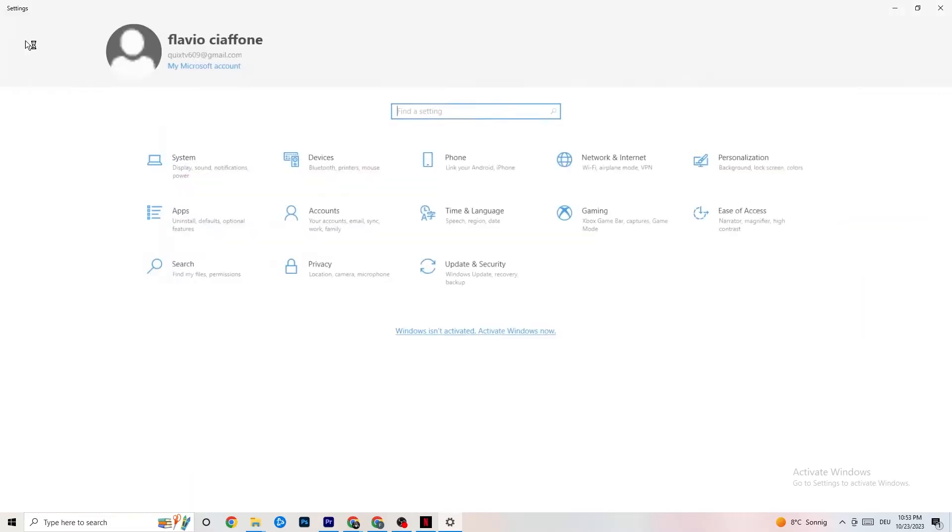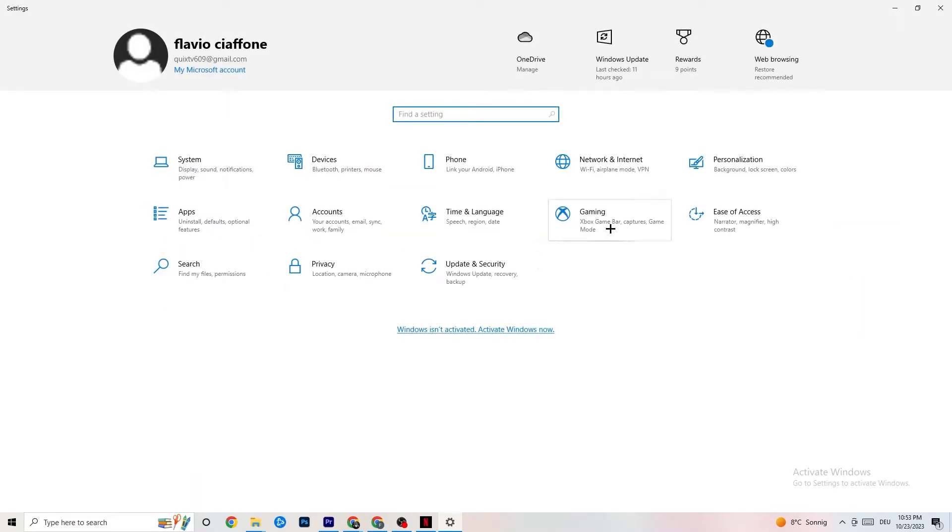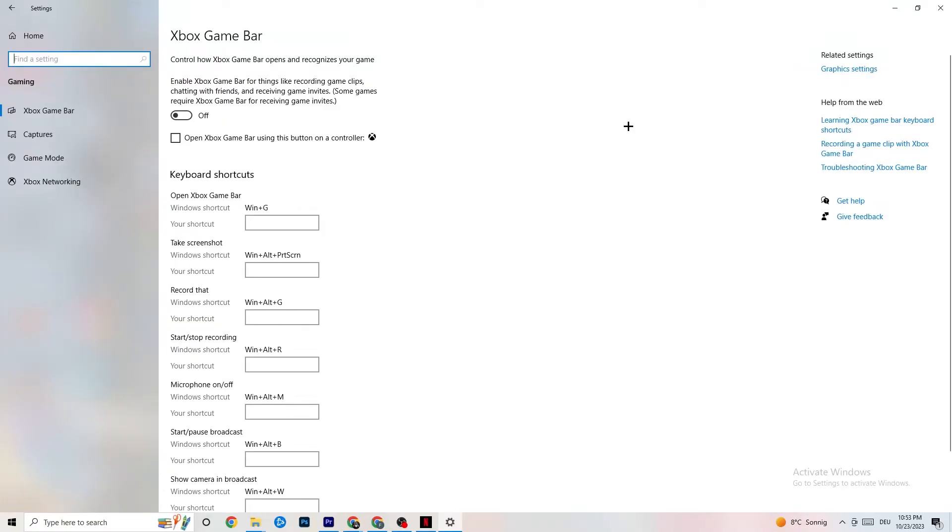Go back to the main Settings and navigate to Gaming, then Xbox Game Bar. Turn this off. The Xbox Game Bar consumes a lot of performance that you need for your game — especially on a low-end PC, it can cause your game to not launch or crash.